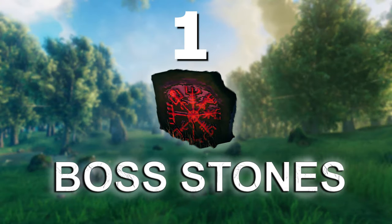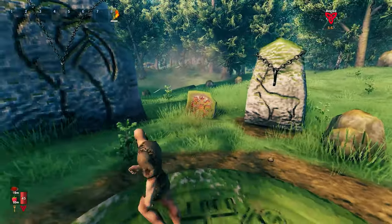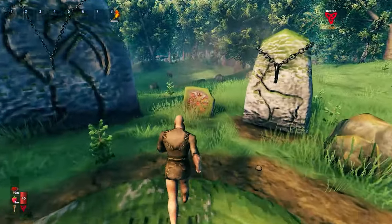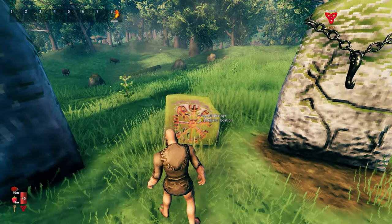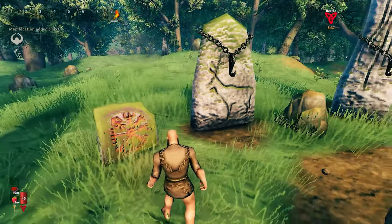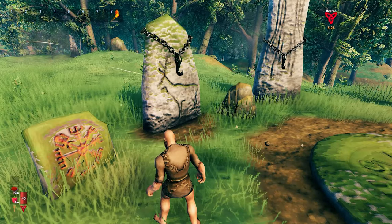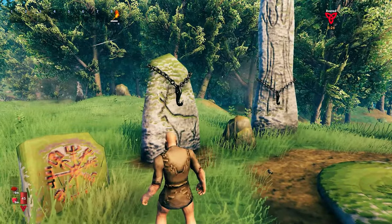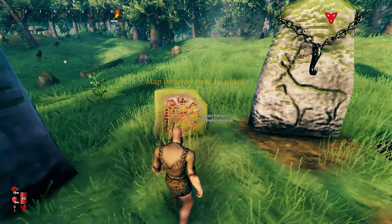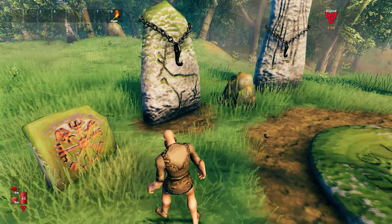Tip number one: boss stones. On hardcore there's no map, so how do you find the bosses? Unless you stumble upon a boss altar by mistake, you need to use the boss stones. Press E on the stone and don't move your mouse — the camera will pan in the direction of the nearest boss. For example, this is pointing toward Eikthyr, the first boss. The stone can also show you multiple boss locations.